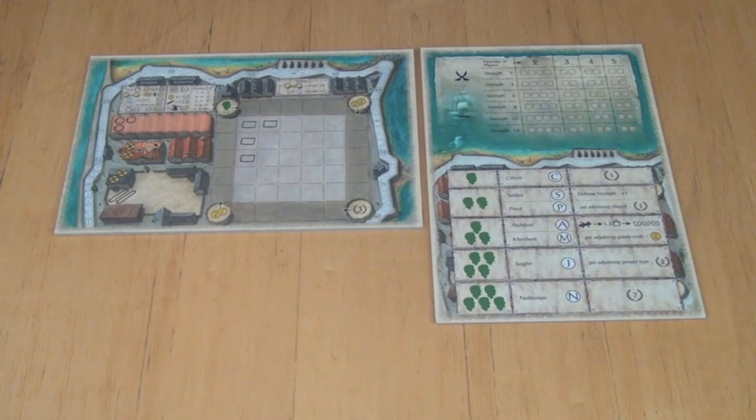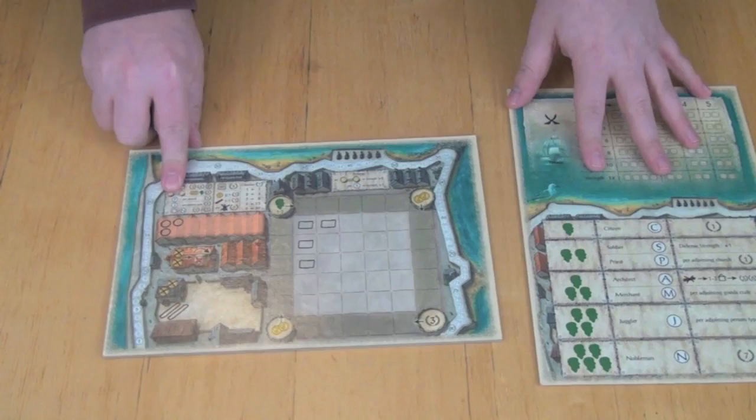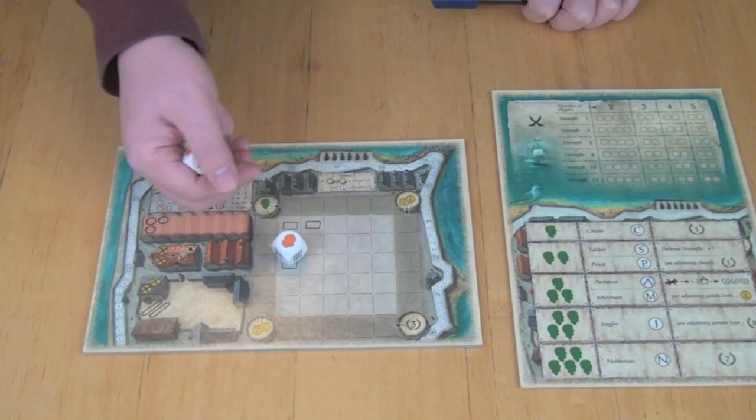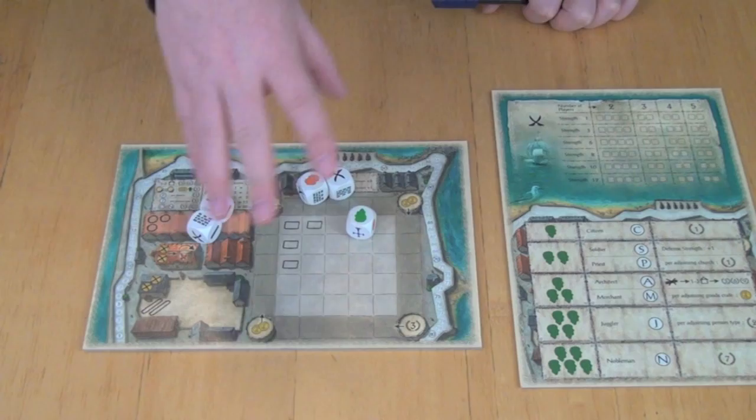The way this game works is that players are going to have these dice, and each player also has their own little board. The central board is just informational and round-keeping; the player board is where all the action happens. On a player's turn they roll all five dice. After your first roll you can re-roll the dice. So let's say you rolled one of these heads—that's a person, it's green—and you wanted to keep that and re-roll the rest to try and get more. You roll again and if you don't like the results, maybe you decide to keep walls this time. You get a total of three rolls and can carry over dice from one roll to the next.